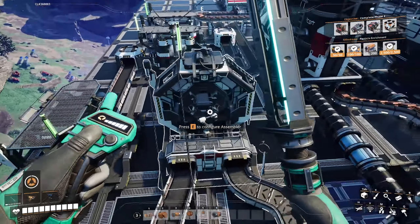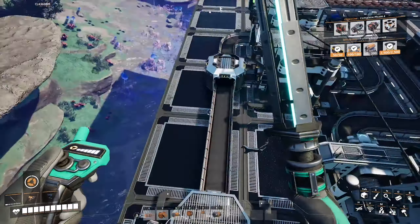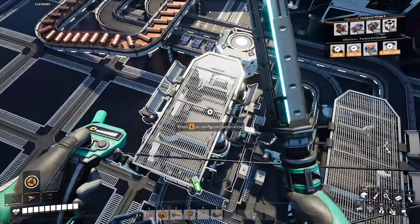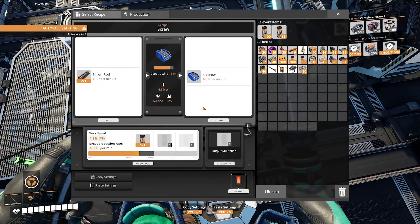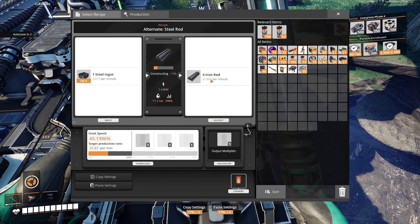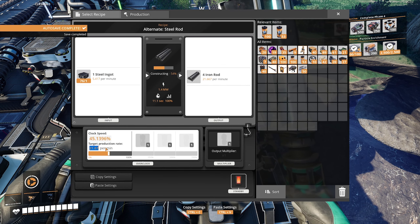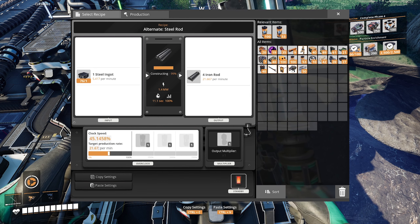The wire and the pipes are going in to make stators, and the stators are then going out over to there. The iron rods are going in to make screws — times two — which is pretty darn efficient. Are we not making enough? 10 and 11.67... 21.67.